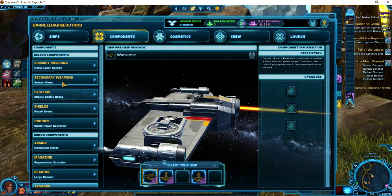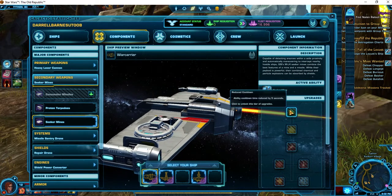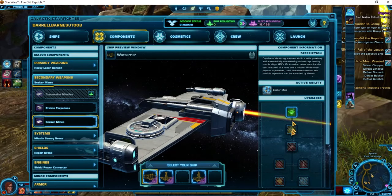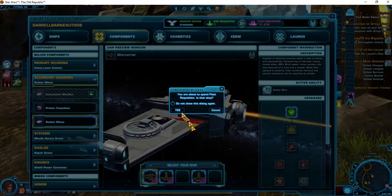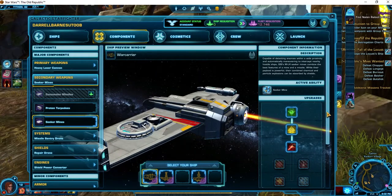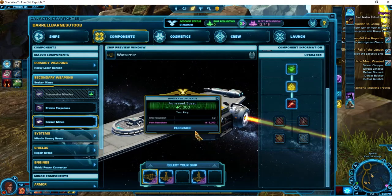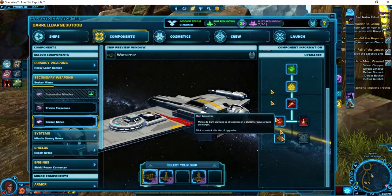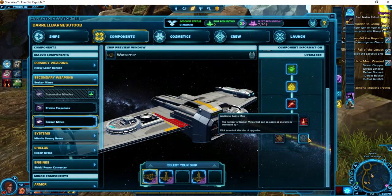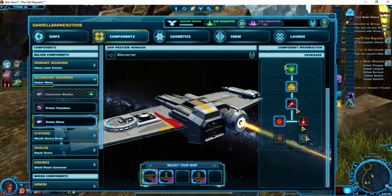Now I'm going to spend a lot of this fleet requisition to max out my seeker mines. The first amount I'm going to spend is to extend the time — mine lifespan, I'm going to do that. Mine detonation damage, I'm going to increase that — down to 12,000 right now. I like the upgrade that increases the speed of seeker mines by 100%. This last feature I want is that the number of seeker mines that can be active at one time is increased by one — I'm going to pick that pretty soon, but that will take all the rest of my requisition.